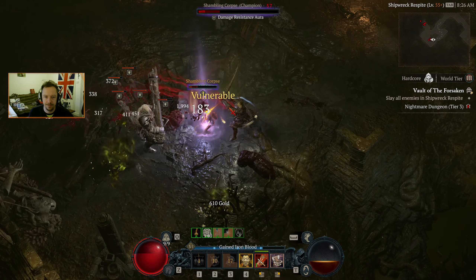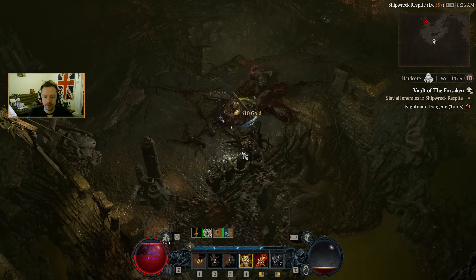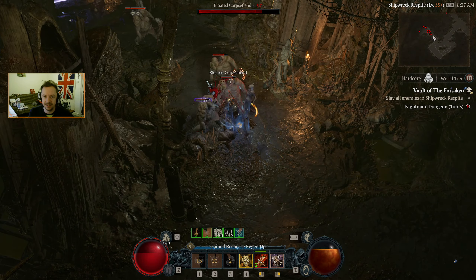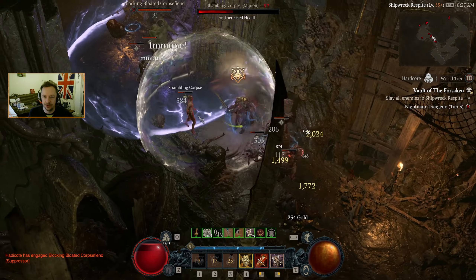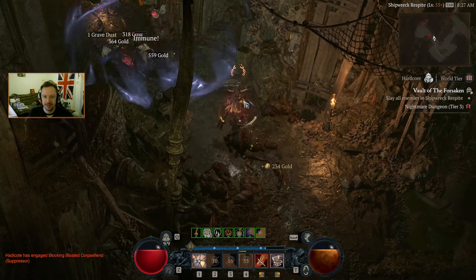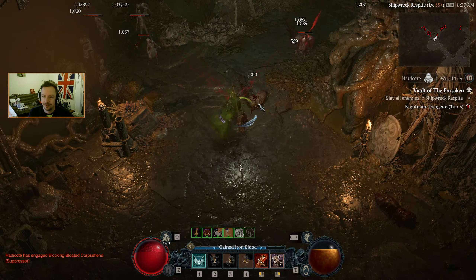We need to kill all enemies here, so it's worth us taking the time to be not just efficient, but safe about this. They've got damage resistance in there, but there's also that blimmin' trap underneath them — I really don't want to get caught by it. Especially when it's surrounded by mobs. Very easy to not spot it and then get caught out by it.